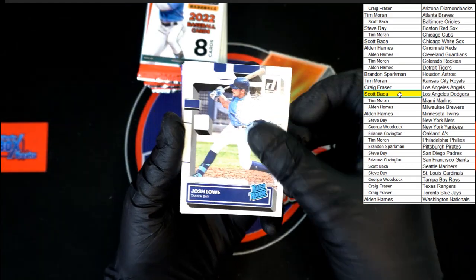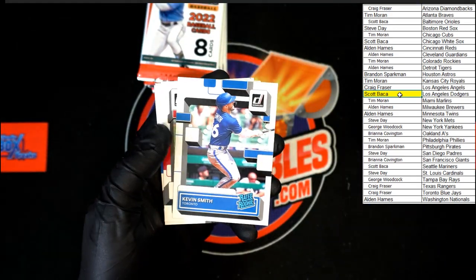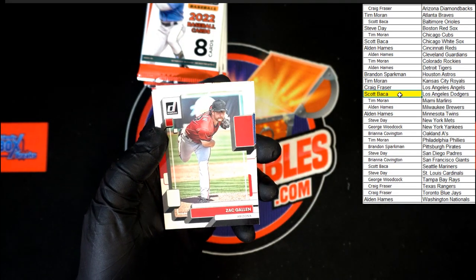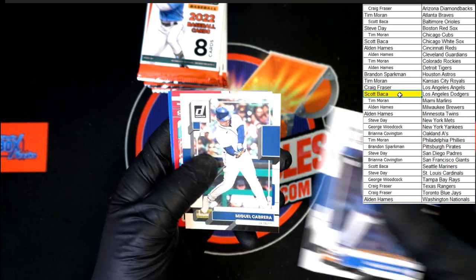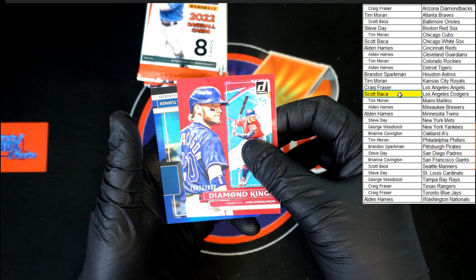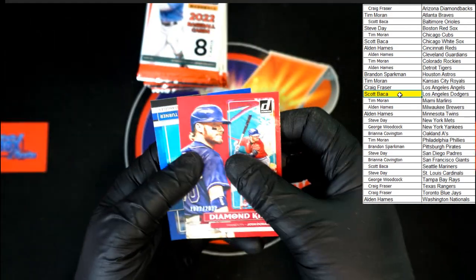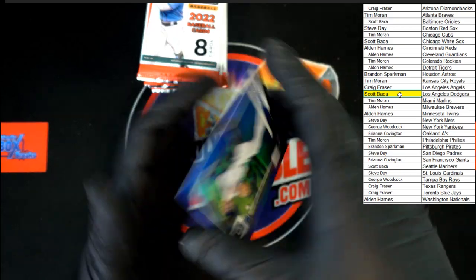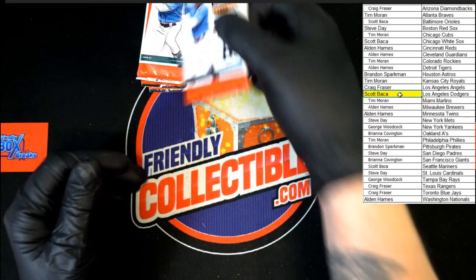Josh Lowe rated rookie, Vlad Jr, Kevin Smith rated rookie, Zach Gallin, Walker Buehler, McGill, Cabrera. Here we go — Donaldson red diamond king, numbered 1032 of 2022. And hollow blue Trea Turner. Next pack.